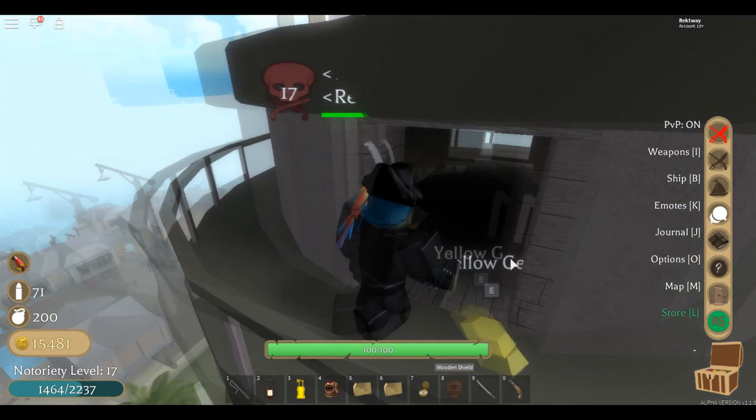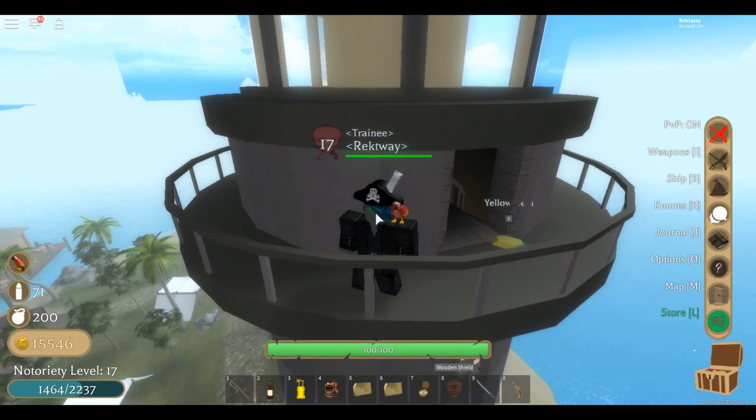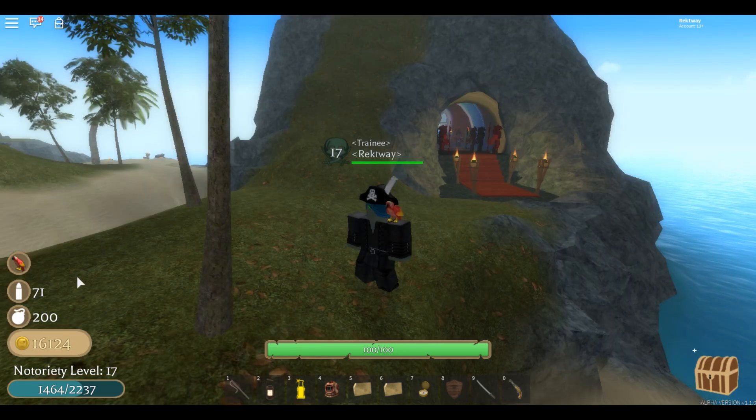These gems are gonna be used for the fire sword. I forgot to mention that these locations won't really work in all the servers — in some servers you may find this yellow gem, and in some others you won't. That goes for all of them.